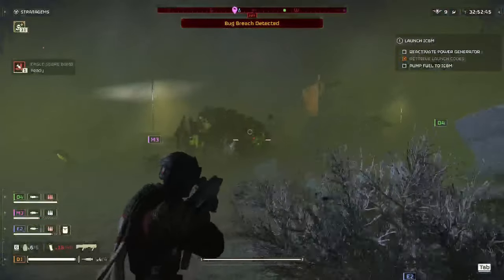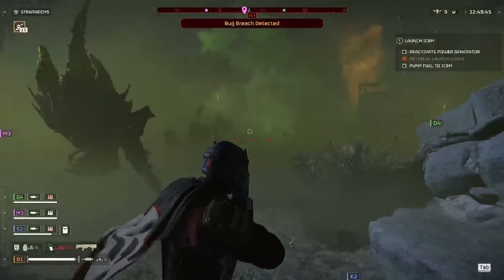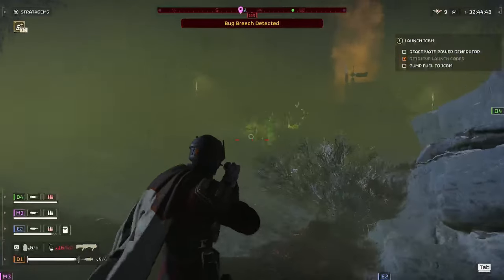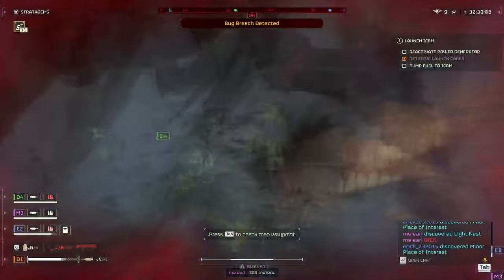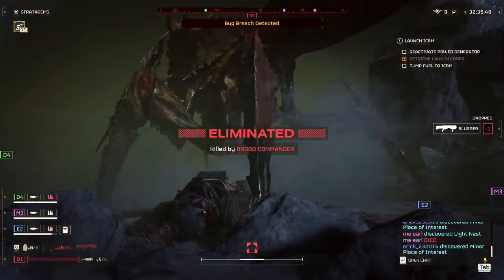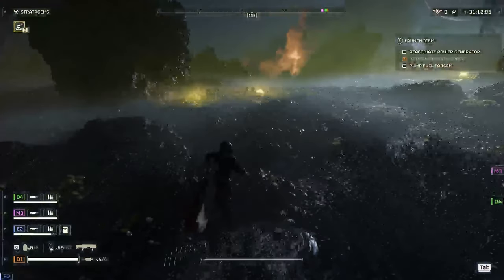For stratagems, I would run a guard dog and an arc thrower. The guard dog would take down any small enemy that got within the vicinity of me. The arc thrower — even though I have a love-hate relationship with it, I tend to love it now — it would take down any small enemy. If I ran out of ammo, I could pull that thing out and have unlimited ammo taking down small enemies and having another way to deal with bigger enemies.